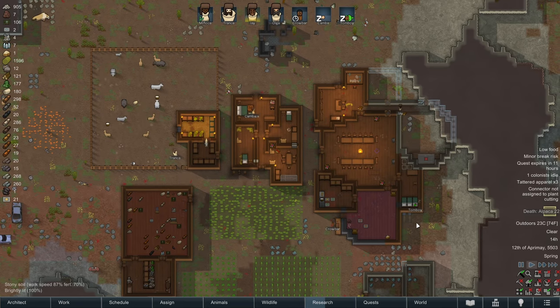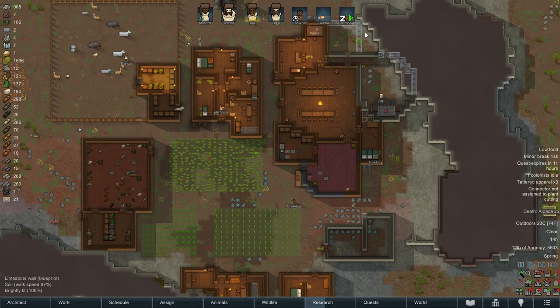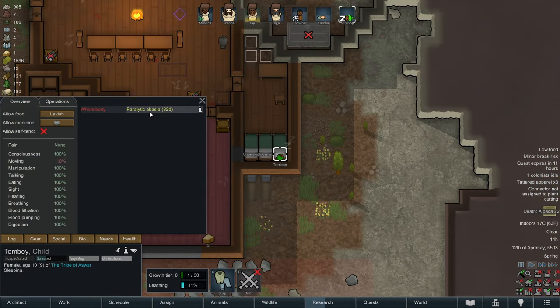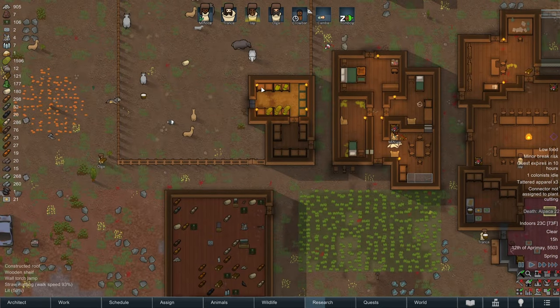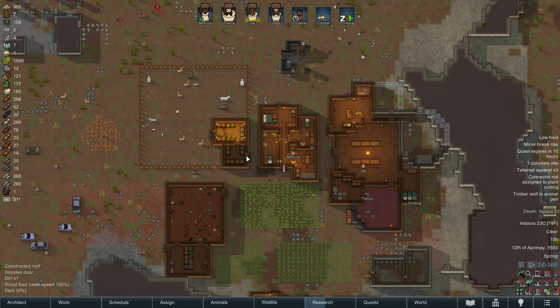Hello everybody and welcome back to RimWorld. Things are really changing in the colony. We've got a new child to take care of, Tomboy, who is suffering from paralytic abasia. Basically, she's paralyzed and we don't know how long this condition is going to last, but we know it's not permanent. We also have a new dog, Sierra. Where is the dog? Somewhere.